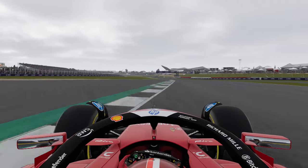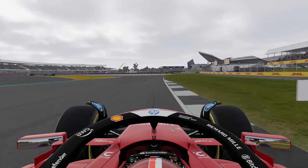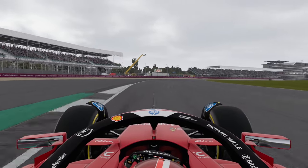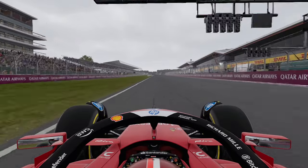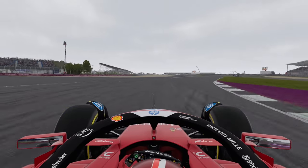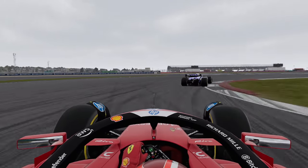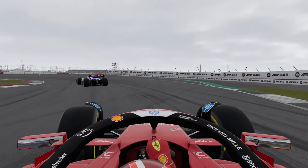Let's talk about race starts. How do you get the best launch off the racing line? It's easy with traction control turned on, but with traction control off, it is really difficult to get off the line without optimising revs and managing wheel spin. You can't floor the throttle — you might notice a loss of rear grip and a lot of wheel spin, and you will just hit the wall when the lights turn green.